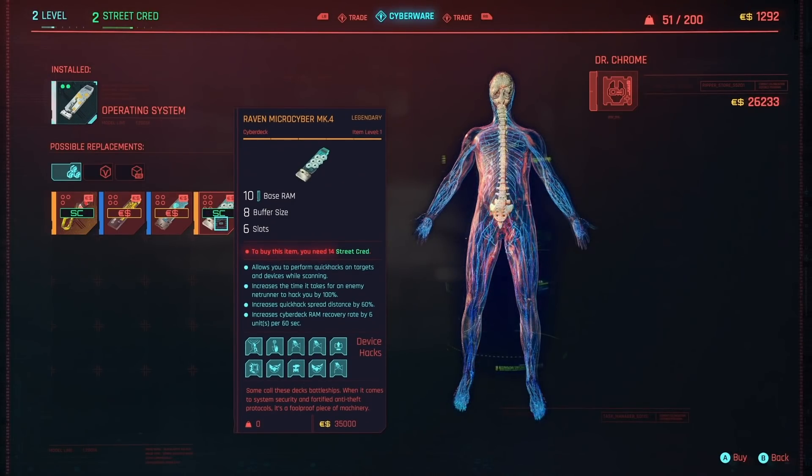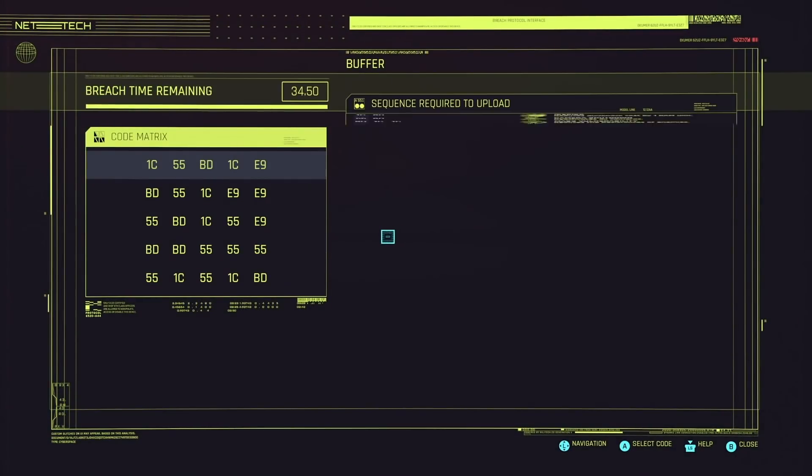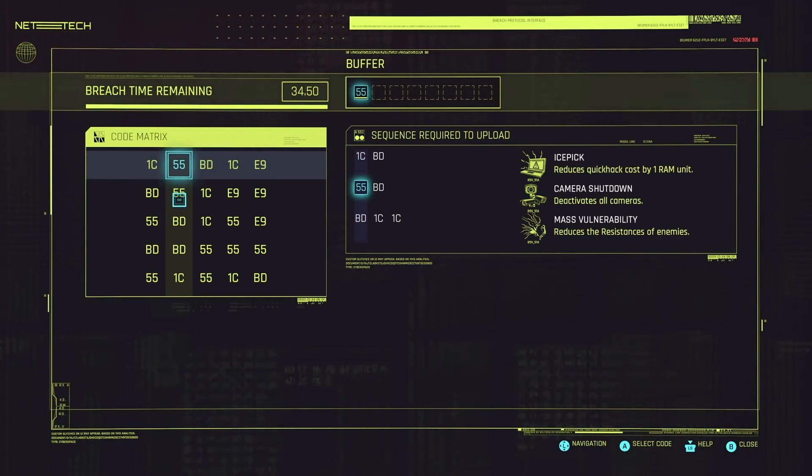This cyber deck gives you a base RAM capacity of 10 compared to the two that the starting cyber deck gives. It gives a breach protocol buffer size of 8 compared to the starting buffer size of 4, and it allows you to equip up to 6 quick hacks as compared to the starting allowance of just 2.